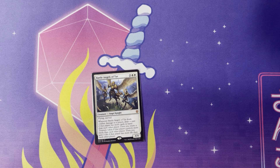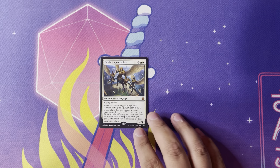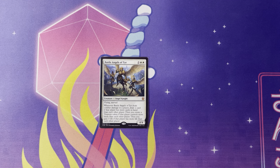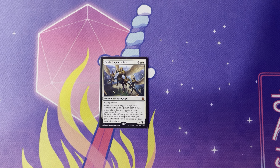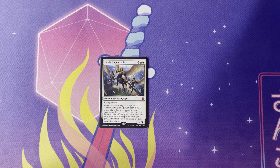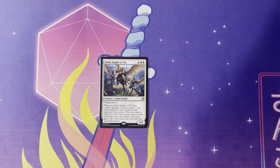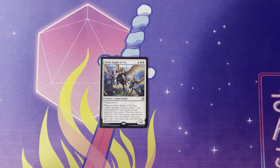Last but not least, the one heavyweight I pulled from my draft was Battle Angels of Tyr. Two and two white for a 4/4 angel knight creature with flying and myriad. Myriad is whenever a creature attacks, for each other defending player, a token of the creature comes in tapped and attacking them. The rest of it: whenever Battle Angels of Tyr deals combat damage to a player, draw a card if that player has more cards than each other player, create a treasure token if that player controls more permanents than each other player, then gain three life if that player has more life than each other player. If you are the player that's behind in the game and you get this down, it's gonna hit each person. If it deals combat damage, you're either drawing a card, creating a treasure, or gaining life — and in most instances you're probably gonna do all of them. This is going into my angel tribal deck for sure.